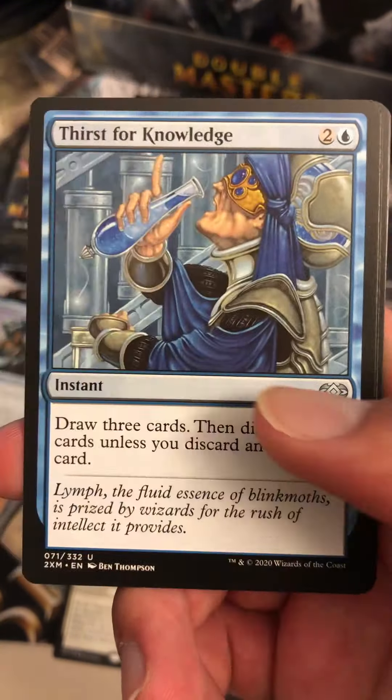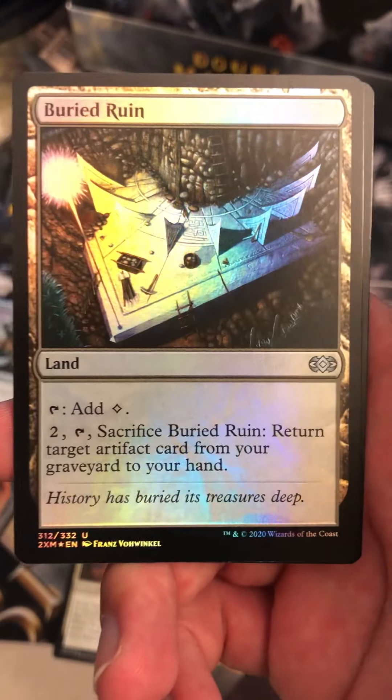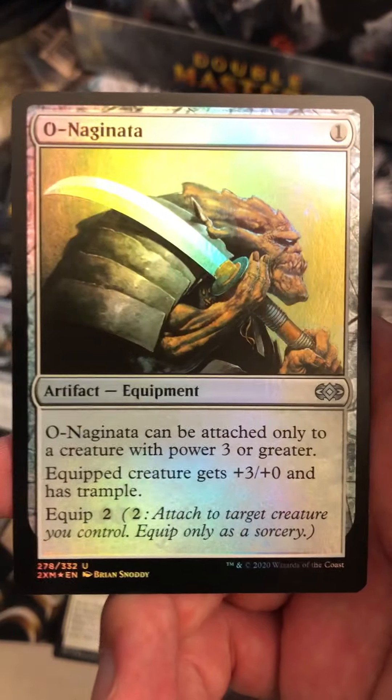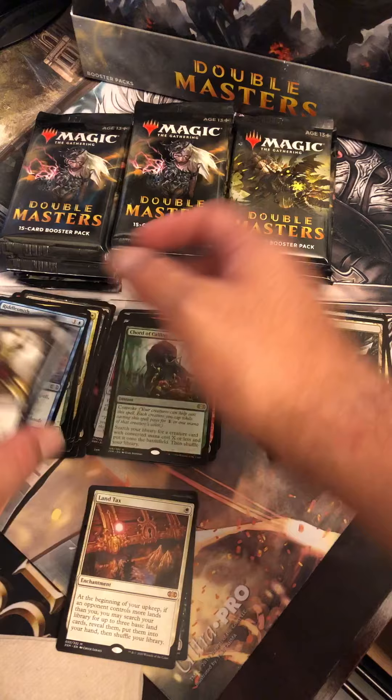Fatal Push — there we go. Springleaf Drum, Thirst for Knowledge, and we have a Chords of Calling — normal M15 art. Foil Barrier Rune, and Naginata on that foil there. Two Uncommon Foils. No Foil Rare or Foil Mythic yet. I wonder what our hit's going to be in this box.